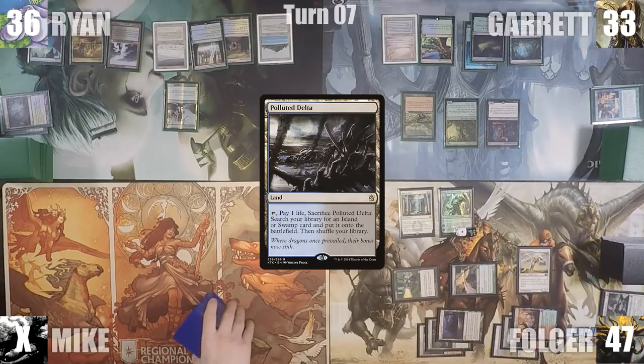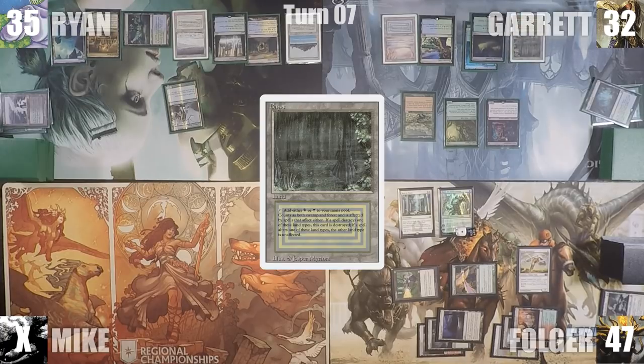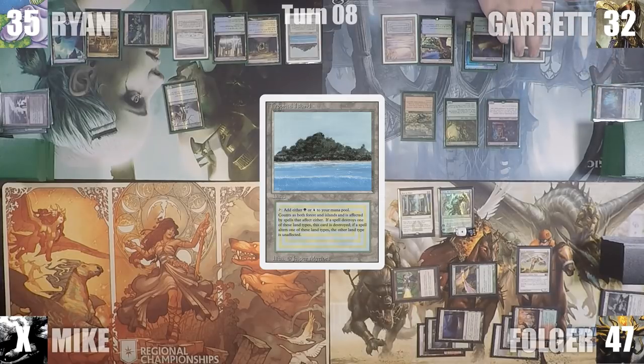Ryan plays a Polluted Delta for turn, cracks it for a Breeding Pool into play tapped, and passes. At the end of Ryan's turn, Garrett cracks his Misty Rainforest, fetching up a Bayou onto the battlefield. During his upkeep, since Humility is no longer on the battlefield, Garrett's Dark Confidant triggers and he reveals a Tropical Island. He plays a Tropical Island for turn and passes.